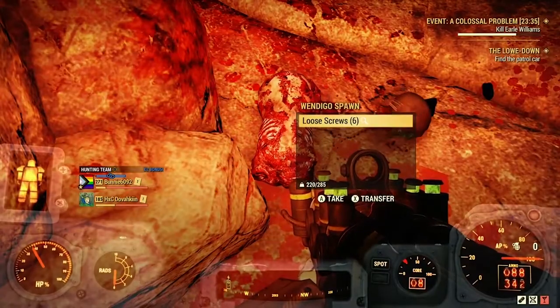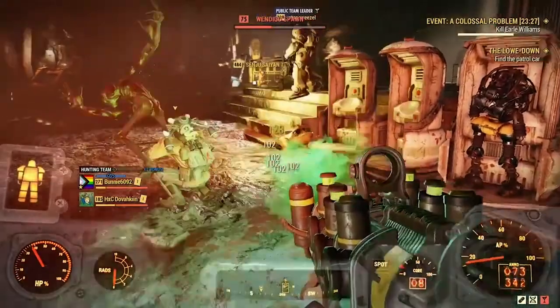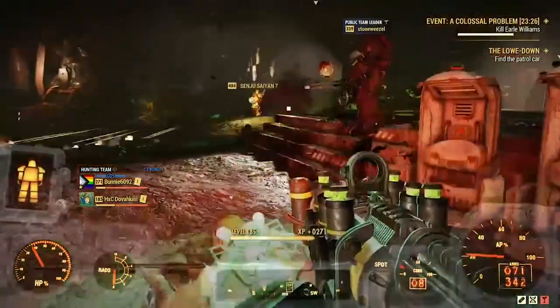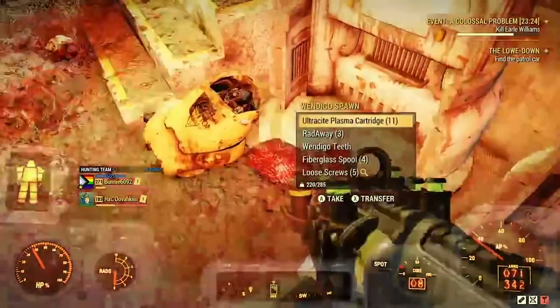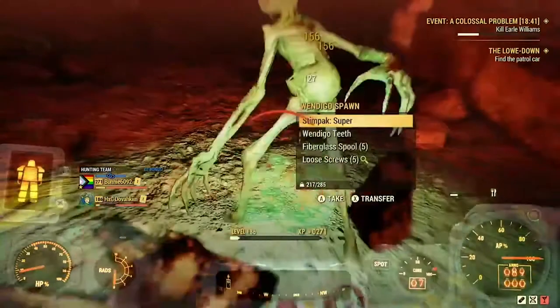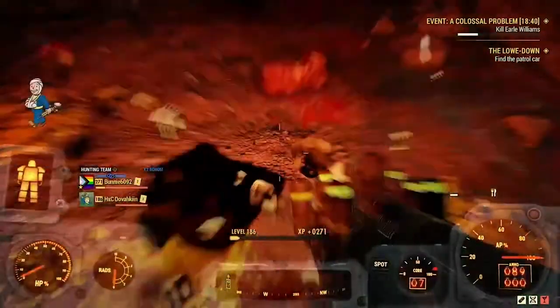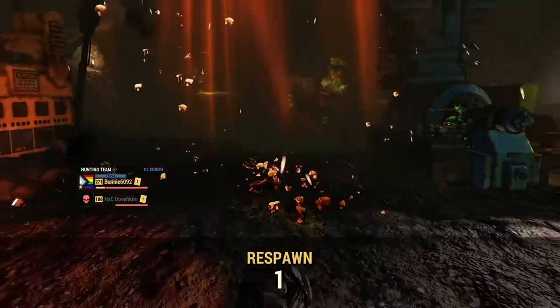Generally there is somewhere between 4 to 8 screws and fiberglass on each wendigo — sometimes a little more, sometimes a little less, but usually between 4 and 8. Do be careful as the cave does have a few hazards to be aware of. The most important one to avoid comes in the form of falling embers from the top of the cavern. As you can see, these embers pack a huge punch.